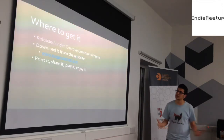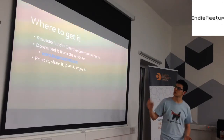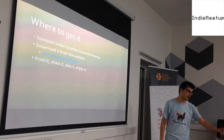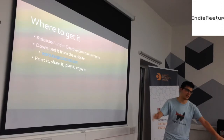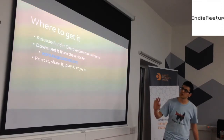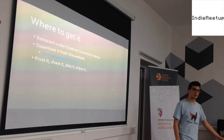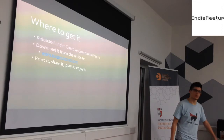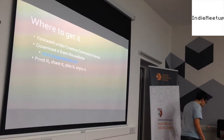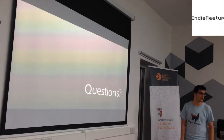Assuming I've encouraged you enough to want to try it out, it's released under Creative Commons. You can download it from the website: www.exogenesisthenight.com. It's named after the learn-as-you-play adventure, 'Exogenesis the Night,' since the ship crashed. You can do whatever you want with it — print it, share it, give it to your friends. I usually tend to bring it with me to events. If you just want to talk, or want to try a really quick demonstration, just talk to me. And that is about it — questions?